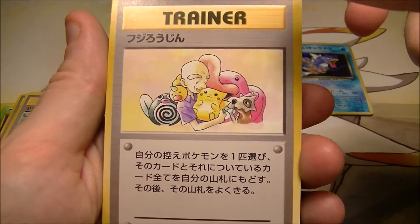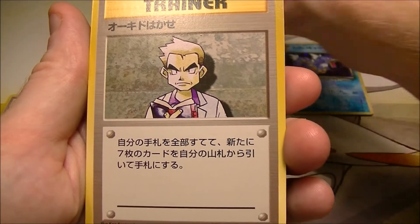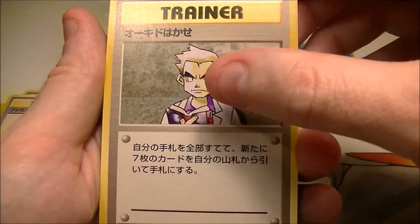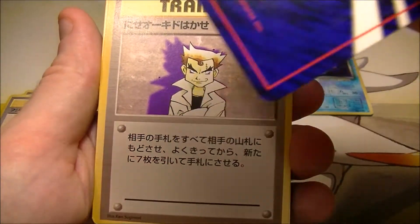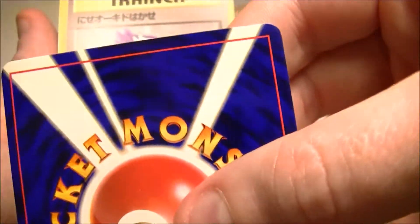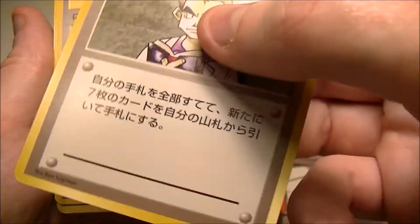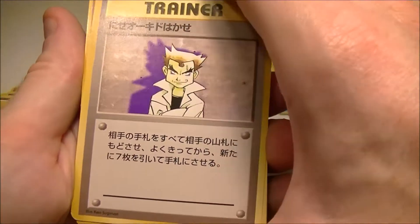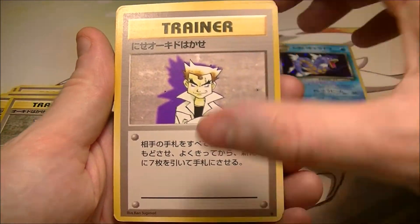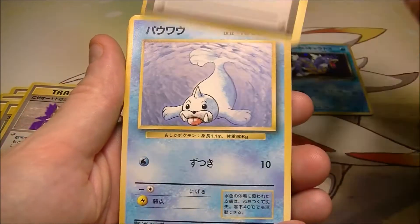We got a lot of Fossil cards here. Oh, we got Professor Oak! These are pretty cool. What's the condition like? To be honest, that's pretty good. And it's not first edition, but they look pretty good. Oh, we got Impostor Professor Oak. I'll move back a little bit so you can see the whole thing. We got a Potion.